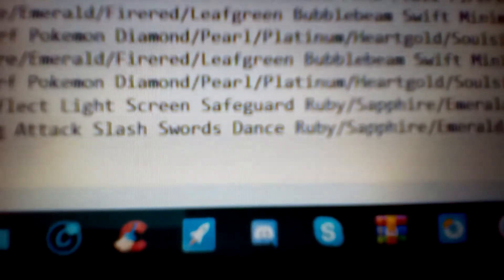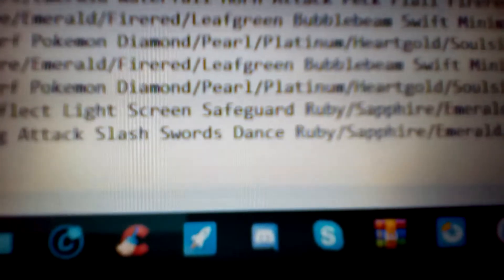And then Swords Dance. Swords Dance is a status Normal type move with 100% accuracy. Pretty much when you use this, you just raise your attack sharply — by 2 each time. So it's very good. All these are physical attacks, and Swords Dance powers up all of that, so very nice.